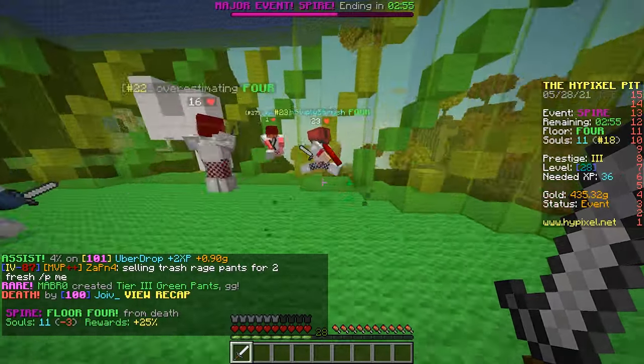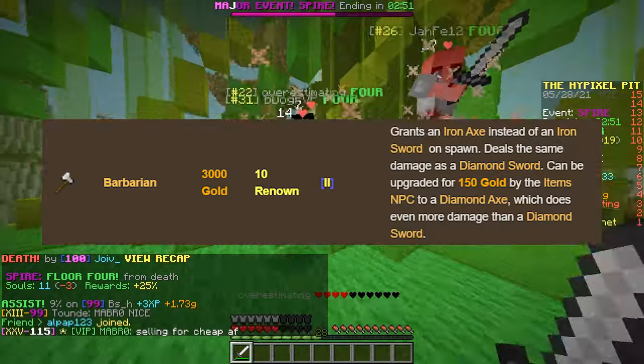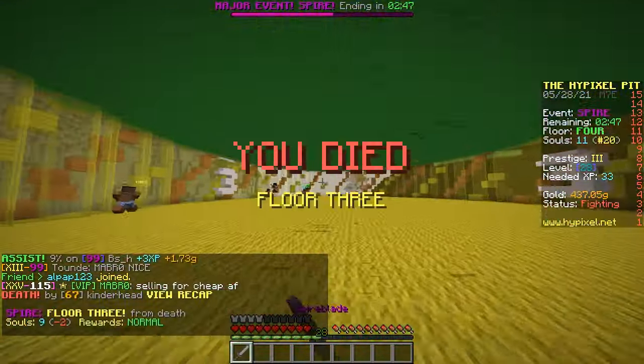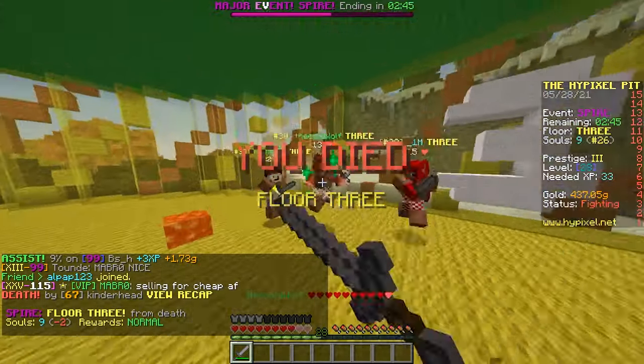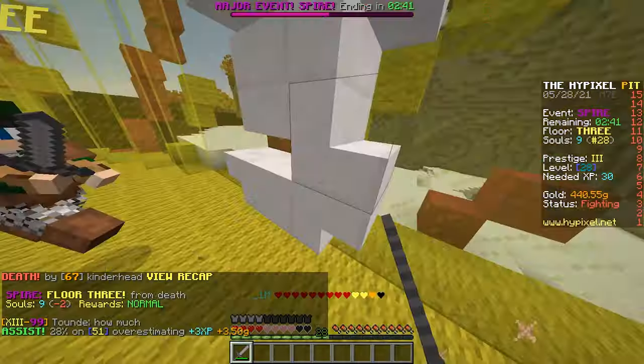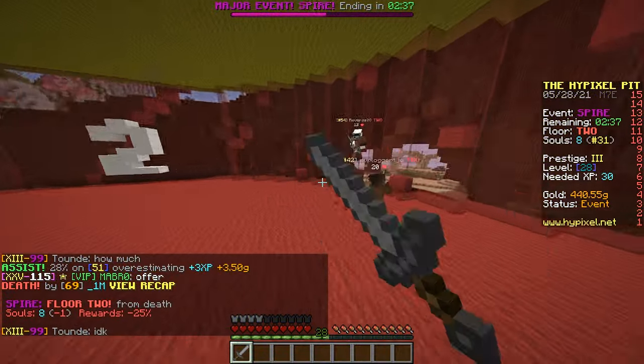Either you have to get the perk that gets you an axe and break the melons for sugar, or buy all 12 sugar you need from someone for like 500 gold, or like 400 gold. Or you could just ask someone who has the axe perk to do it for you. That's probably easier. Either way, it's a fairly easy thing to get.